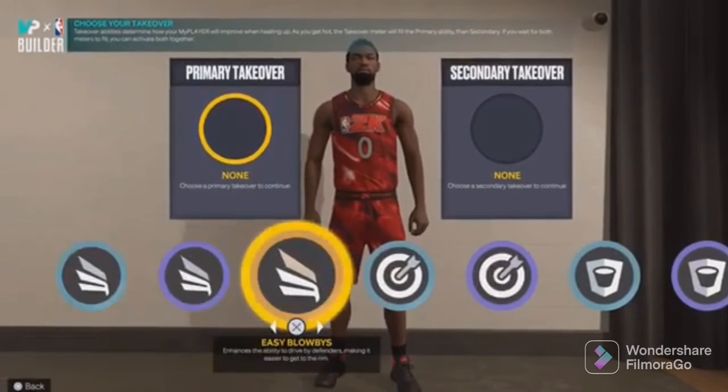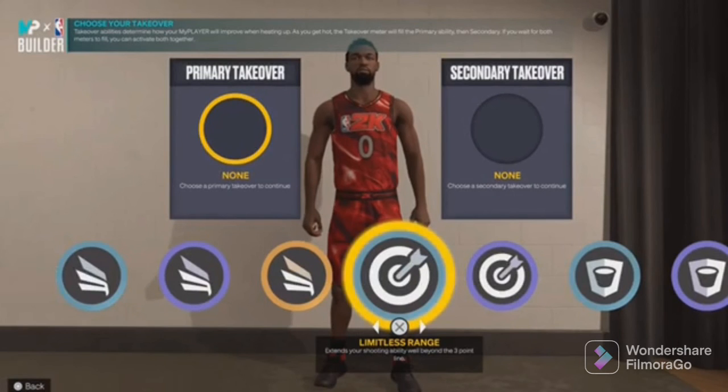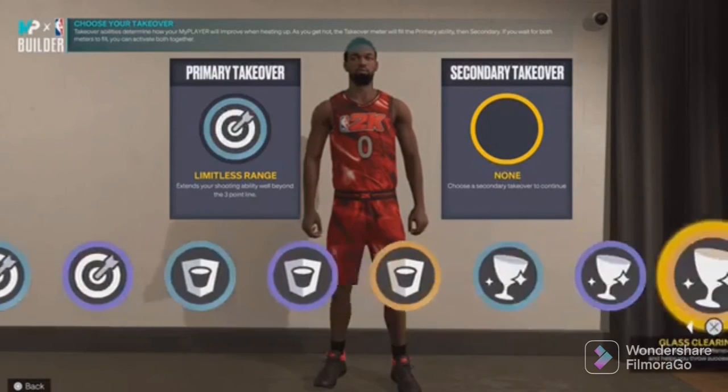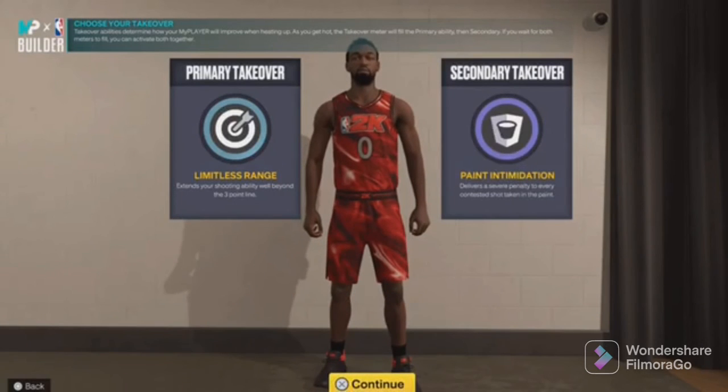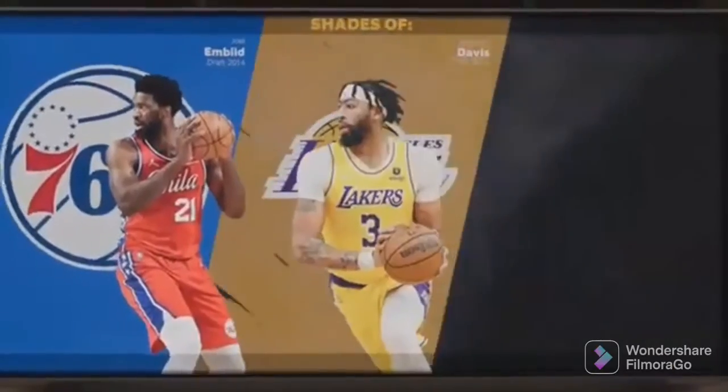Choose whatever badge upgrades you want, then put on the Intimidation badge. And we came out with the three-headed monster and won.